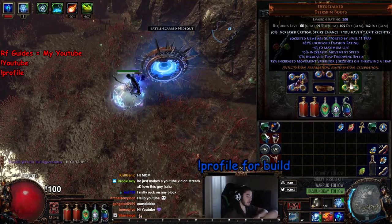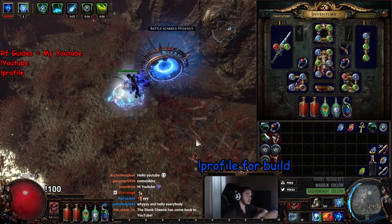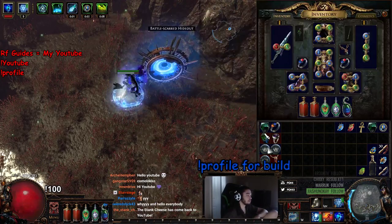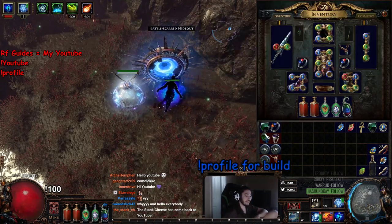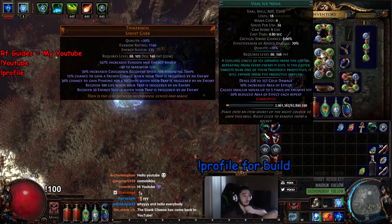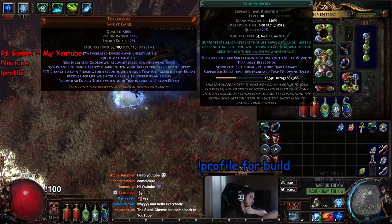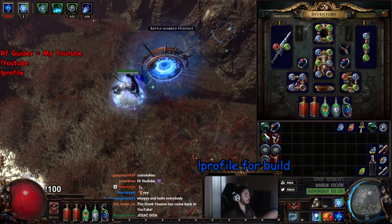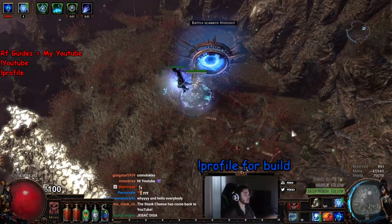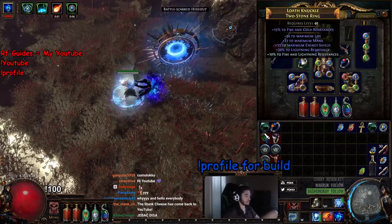On my Deerstalkers I've got Added Cold, Cold Pen, Frost Bomb, and Less Duration. I'd recommend swapping Cold Pen with Cluster Trap, but make sure you're on DX11 or else you're going to crash your client. Then the main one — Vaal Ice Nova — we've got Vaal Ice Nova, Trap and Mine Damage, Increased Critical Strike Support, Trap Support, and Increased Area of Effect. I don't know if these are the best links — this is just what I was playing with.